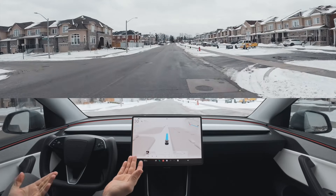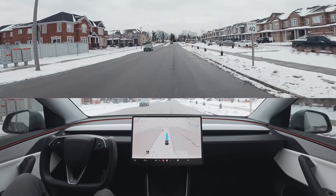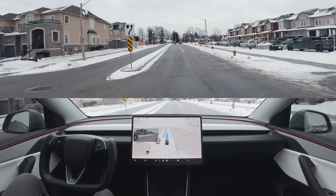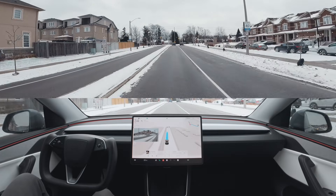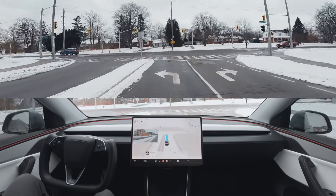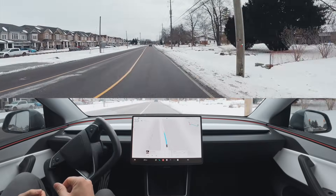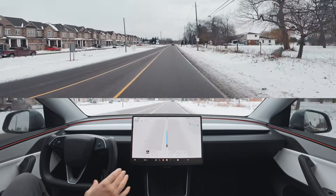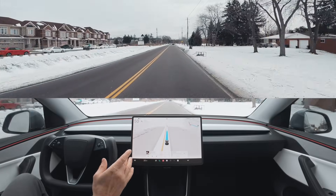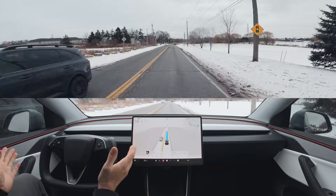Speed limit is 30 and we're going 30. We're approaching a left turn - it's going to be green. Speed limit is 40 and we're going 36, taking this turn really slowly. The speed limit is going to jump to 60. We're at 50 now - it should read 60. It didn't read 60; we just passed the 60 sign and we're still going 50. This is sloth mode - this should be the slowest mode ever.